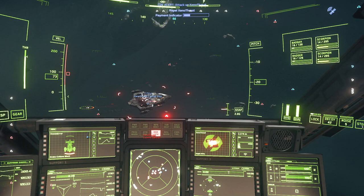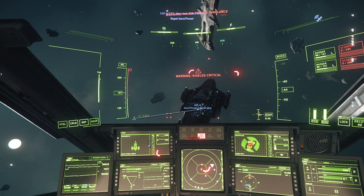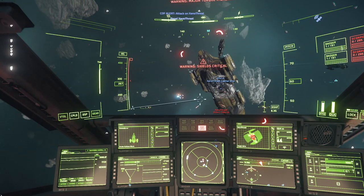I did some flybys and bombarded the Idris with all of my lasers, but then I got into this flow state circular attack pattern and started dealing some real damage. It was perfect speed and rotation and the enemy weapons weren't able to hit me. So I just kept going about this pattern and emptying all of my ammo into the ship.